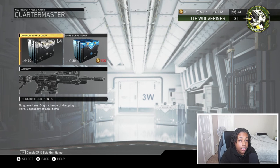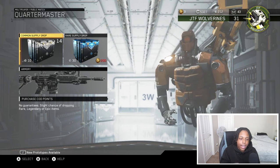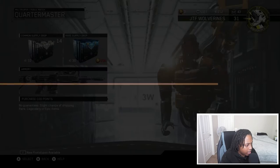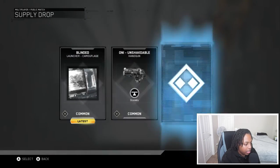So I have 14 common supply drops and 212 keys, and I really want to get some gestures, camos, some of the new stuff, and some of the little attachments that you put on the side of your gun. We're going to be trying to go for that, so let's go ahead and start with our commons and then get into the rares.